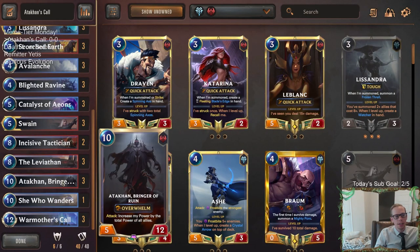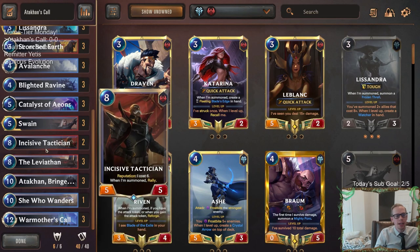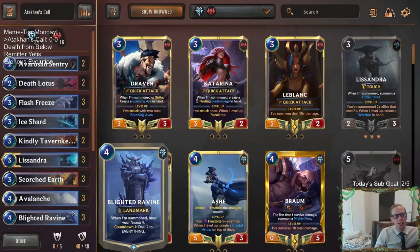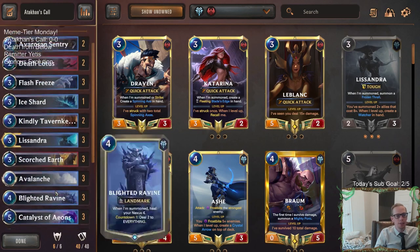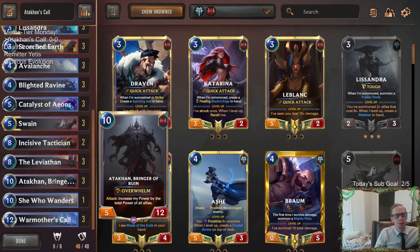Our other top-end cards besides Leviathan and Atacon: we're going to play one She Who Wanders - it's a pretty cool card, 10/10 regen, we'll take that. And then two Incisive Tacticians; they do count as 8-drops and when summoned they Rally so we can get extra attacks, which I think this card wants. Besides that, it's all just early defense, some Nexus healing with Tavern Keeper, ramp with Catalyst of Aeons, and then a lot of non-combat damage things to level up Swain: Blighted Ravine, Avalanche, Ice Shard, Death Lotus. All those cards will be leveling up our Swain. So let's go ahead and get to it - let's play some Atacon's Call.